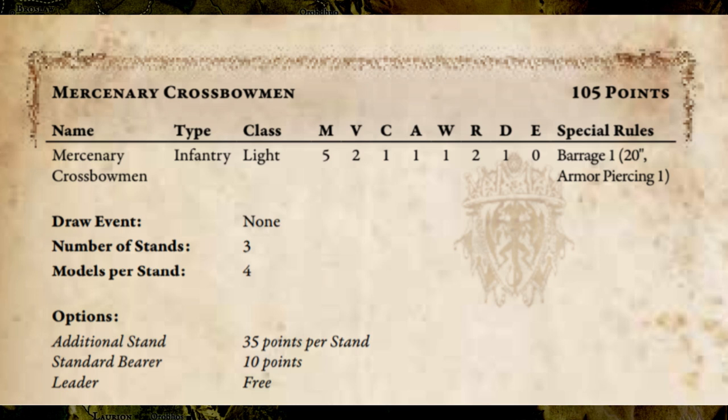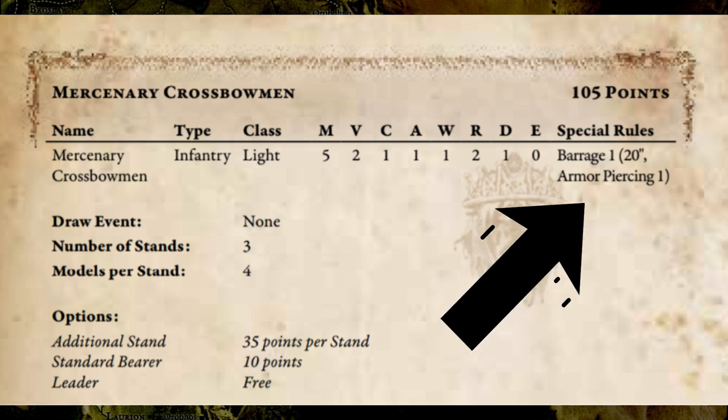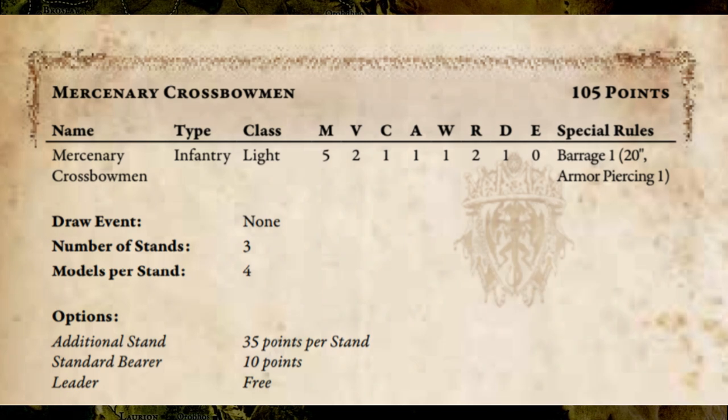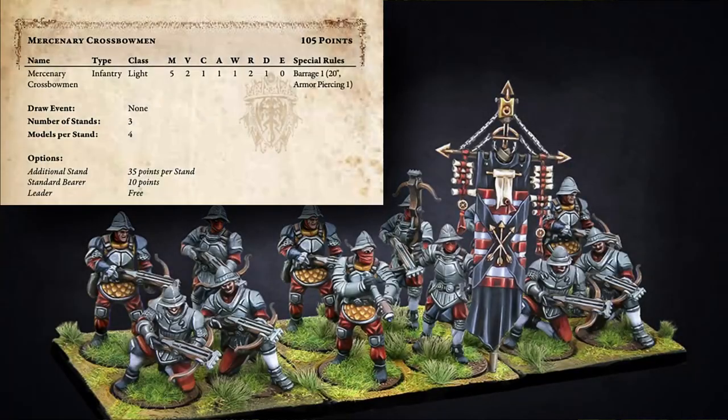Evasion is often used to describe units that are particularly agile and or hard to hit. And off to the side are special rules — rules that make them unique. So taking a step back and looking at our mercenary crossbowmen as a whole, we see they are an infantry type, so there's going to be four fighters to each stand. They are a light class, so they're going to be one of the earliest units available to come onto the board. Every time they make a move action, you get to move five inches forward.